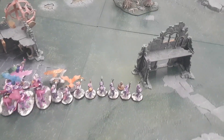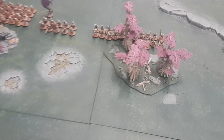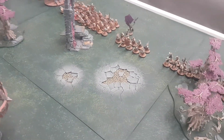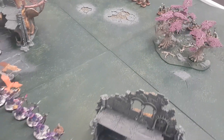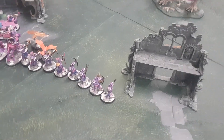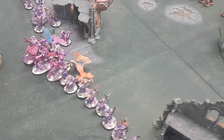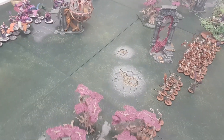Today's mission is the Stormcast facing off against the death in a game of Blood and Glory. We've got one objective down here, one here, one across here, and finally one in front of the Spirit Horse. The aim of the game is to have more models than your opponent within six inches of each objective at the end of the game. If you move off it, you still count as controlling it until your opponent takes it.